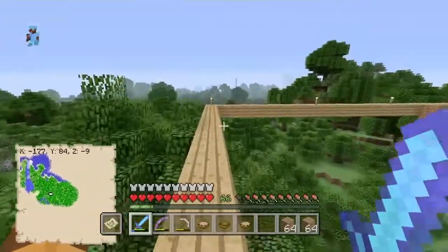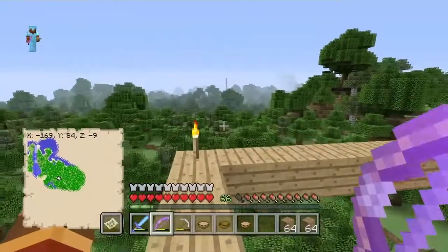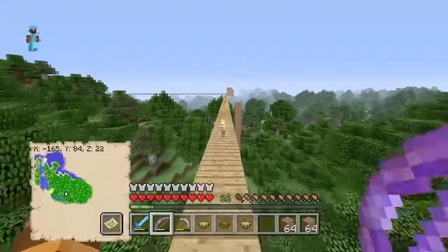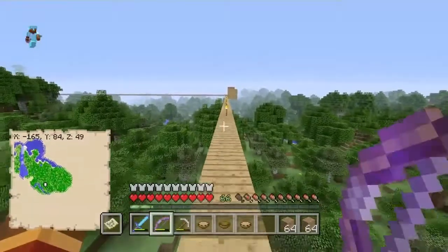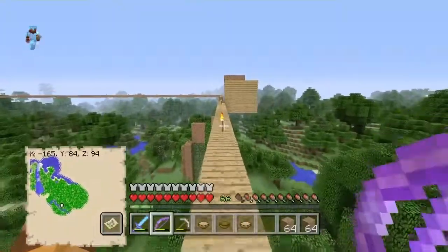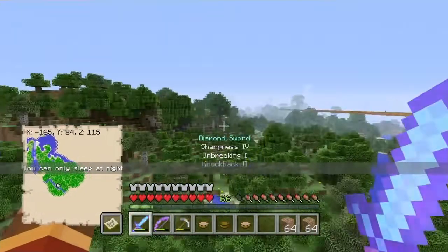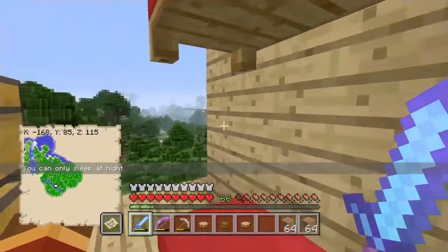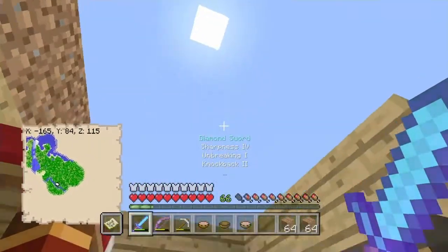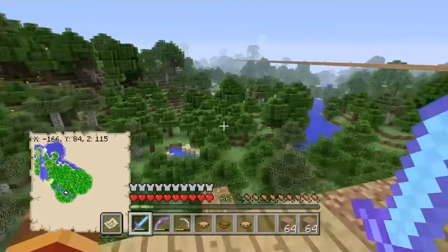Over there by that dirt pillar is our End portal — I'm not going to waste your time going to it, but we have a little house there, just a little shack like a starter home. This is the halfway point across our world between our two houses. It has two beds because usually if we're heading out we're not always ready. Usually these beds are here for if it's nighttime and you really need to sleep or set your spawn.